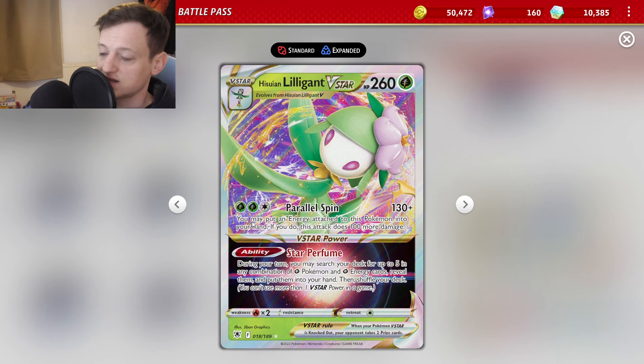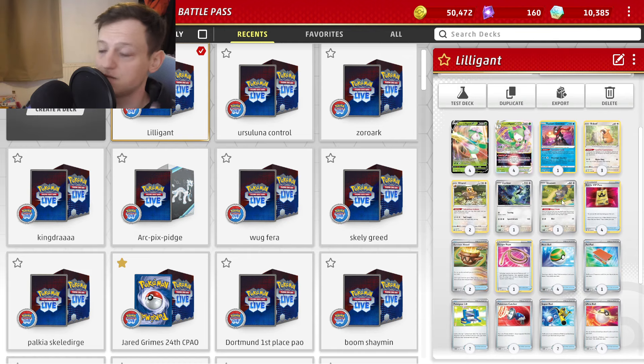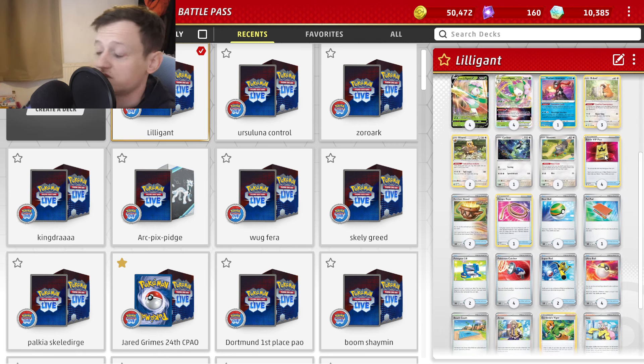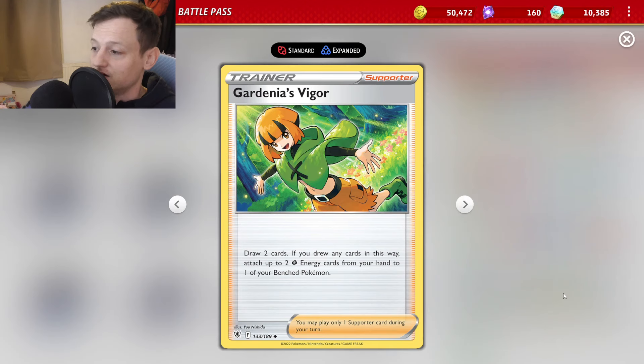We have quite a costly attack — three energy — so if a couple of Lilligants go down, a lot of energy goes missing from the deck, making it harder to do the Gardenia play. I've put a lot of energy in to compensate. I've just finished playing with this deck today and it's very, very good against Charizard — this deck absolutely farms Zard. The only problem is it's obviously very reliant on getting set up. If you don't find your VIPs and Nest Balls and Ultra Balls and you have a bad opening, you might just lose. That's basically the risk you take when your deck is centered on a draw card that only draws you two cards — this is why a lot of people just don't bother with Gardenia.